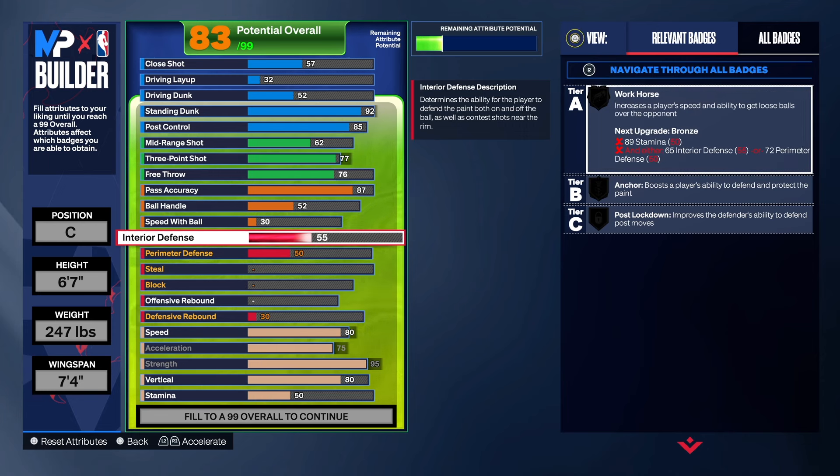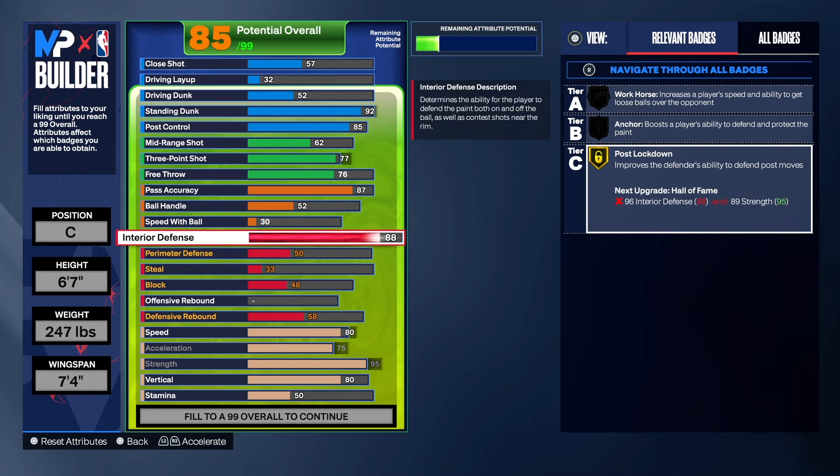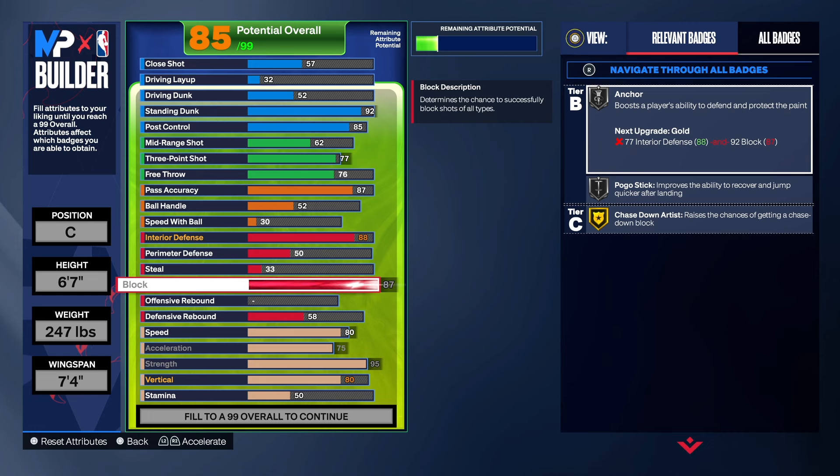For the defense, I wanted to make this build versatile so you can guard positions one through five. A lot of people don't know how to play defense, but this build helps. For interior defense I took it up to 88 to get gold post lockdown — nobody will be able to come into the paint. With 95 strength and 88 interior defense, nobody is posting you up just because you're six-seven. For shot blocking we have an 87 block, which gives us gold chase down artist, gold pogo stick, and silver interceptor, so you'll be able to block a lot of shots — you won't just be a body out there.